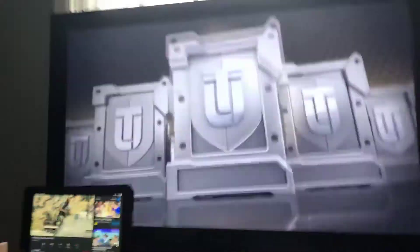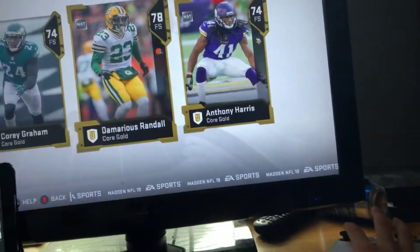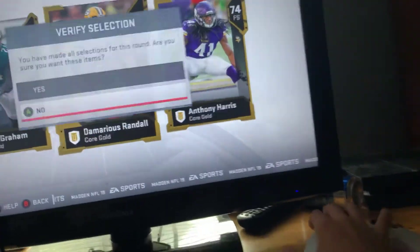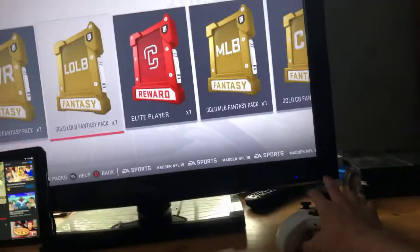Now we're gonna go with the free safety pack. Come on, Earl Thomas! I already have him and I'll show you my team after this too. Bet! That's a mega bet. Just hit me up if you guys want these players and I'll trade them to you for like a bronze - I'll just do it.